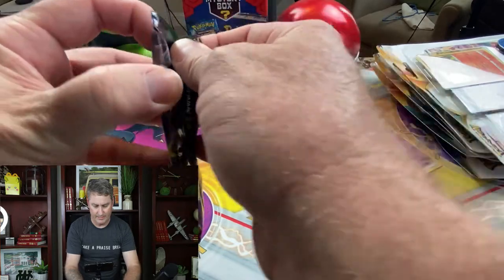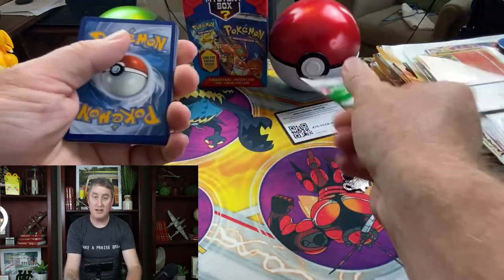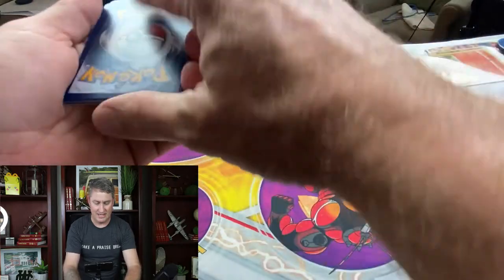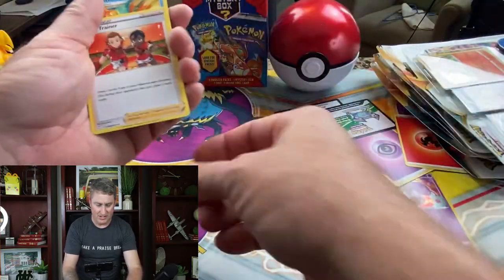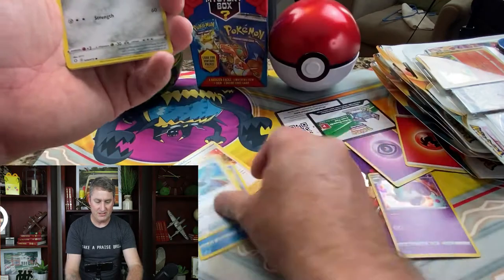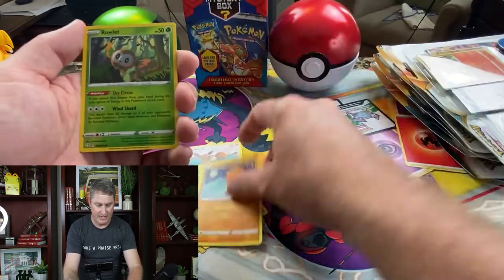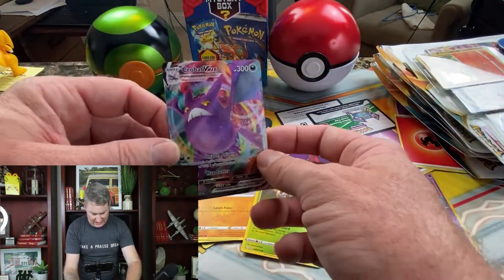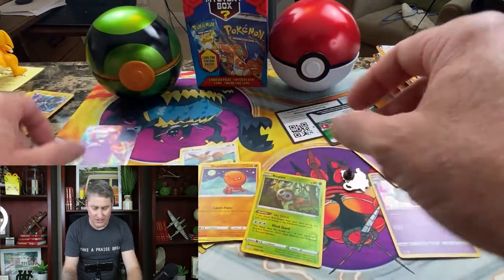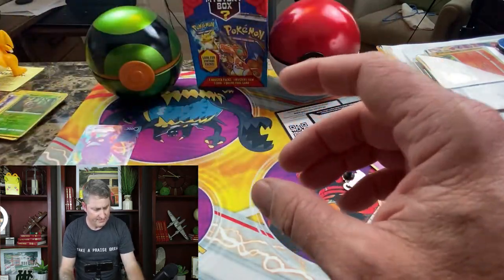On to the next one. Get rid of that fire energy, come on — let's get something good here. Gym Trainer, Floatzel, Rusted Sword, Eevee, Weasel, Yanma, Trepinch, a Rowlet — into a Crobat VMAX. That is not a bad card. I actually love that card. Starting with a Crobat VMAX, let's go! The pull rates are awesome. I actually think that Shining Fates is probably the best set we've got going right now.